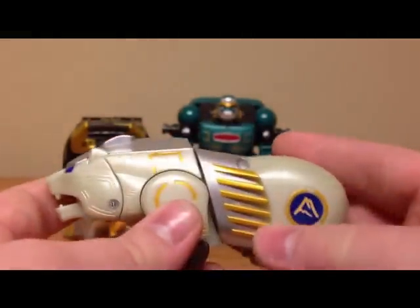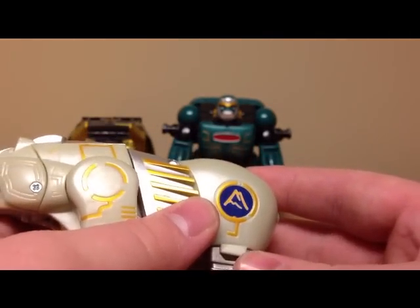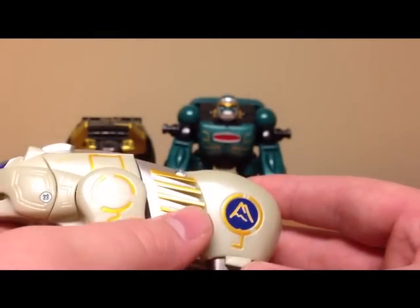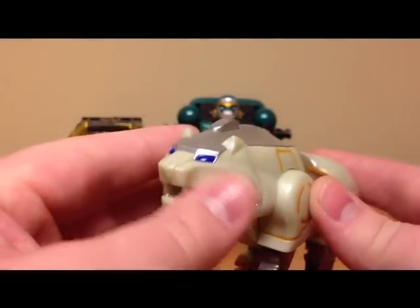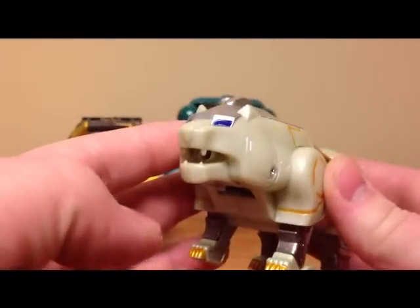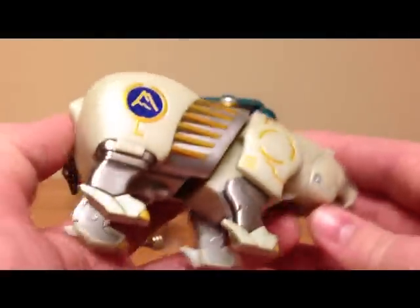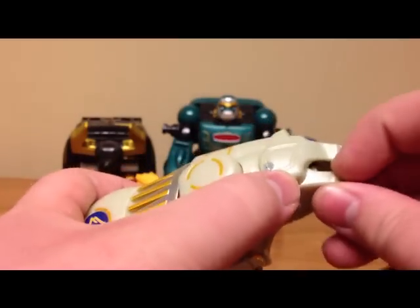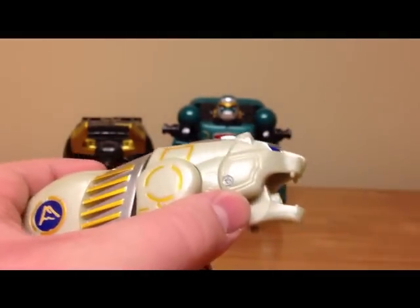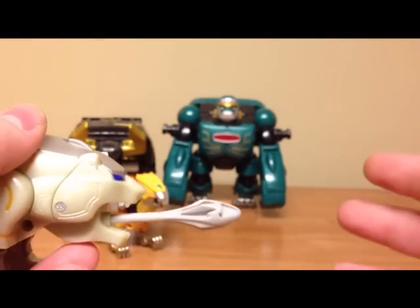The polar bear is basically the same — he has all the same gold detailing, just a different sticker. This one looks like a mountain and the other one kind of looks like a fire, I'm not really sure. His paint detailing is a little different, and polar bear has blue eyes, so they're not completely the same. His mouth opens the same as the other one and he can shoot the missile just the same as the black bear does.